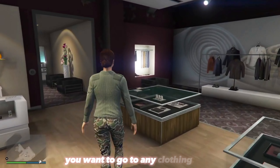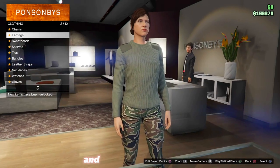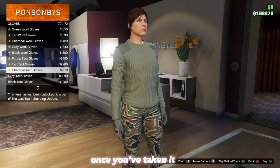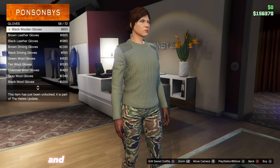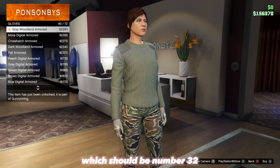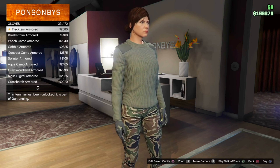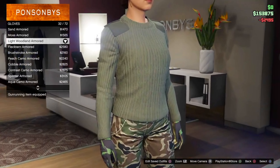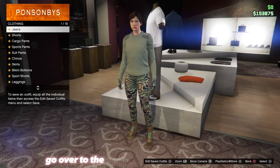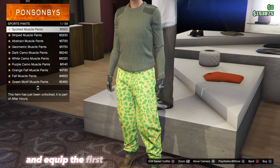Once you're in the session, go to any clothing shop and go over to Accessories. Make sure you remove any accessories your character may have on. Once you've taken them off, go over to the Gloves section and buy the Light Wooden Armored Gloves, which should be number 32. Then back out, go over to Pants, go onto Sports Pants, and equip the first one, which is the Spotted Muscle Pants.